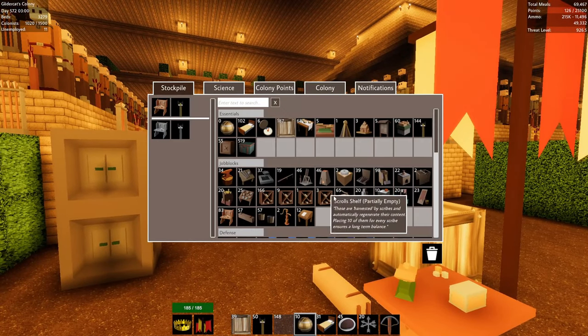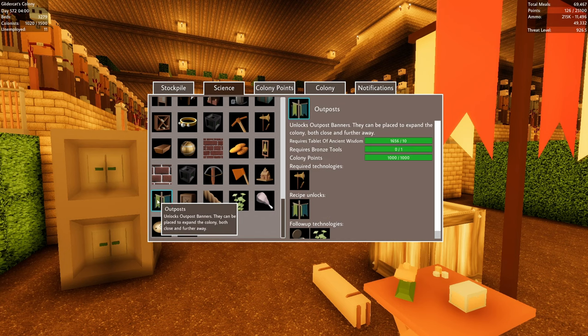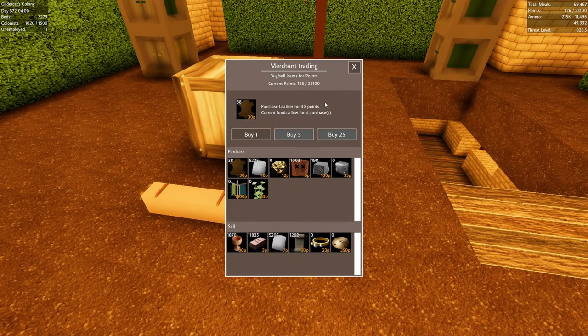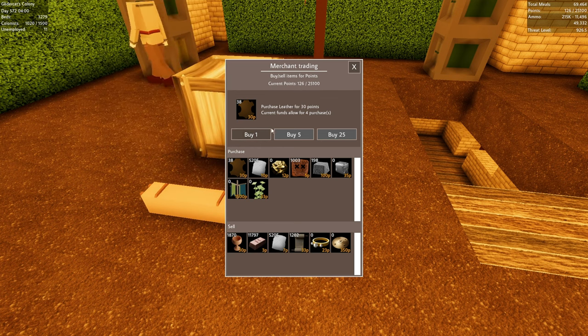The astrolabe is going to show us points of interest — heath, mountains, marshes, and the mammoth tree. All of those have some kind of special resources you might want outposts for. Do we have the ability to do an outpost? Outpost banners can be placed to expand the colony both close and further away. They need 1,500 points and are made at the merchant's hub.